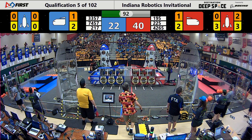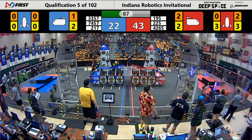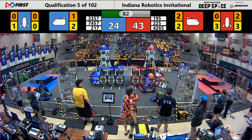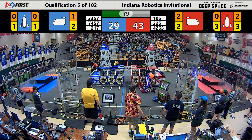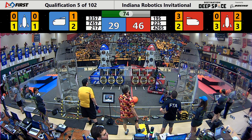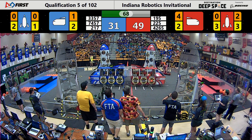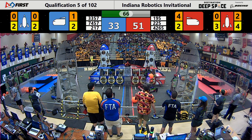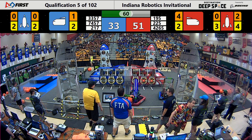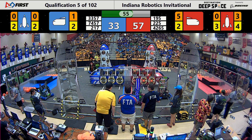Hatch panel put up high on that front red rocket ship — they've got three of them in place. Techfire putting that one up, going over to the player station trying to pick up another one but they can't line up yet. Having some problems over on that red player station picking up a hatch panel, but they got one. And now they put that fourth panel in place over on that front rocket ship for red. Still maintaining that lead, the red alliance up by about 20 points.